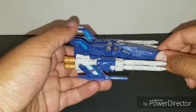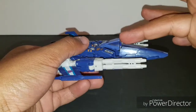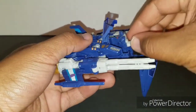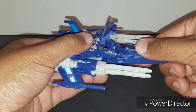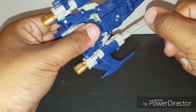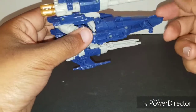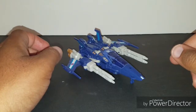Similar to Chrome Dome, he has a cockpit here which is kind of hard to get to, but if you can't get it open, it's sometimes easier to open the scope here to fit the figure in. Take his Titan Master, fold it, and close it down — fits in there really well. He also has landing gear, which is really cool.